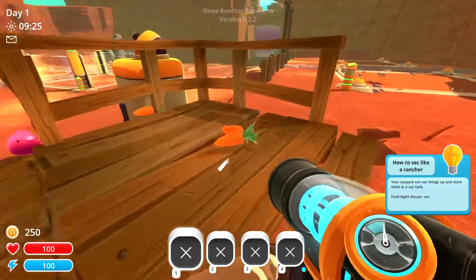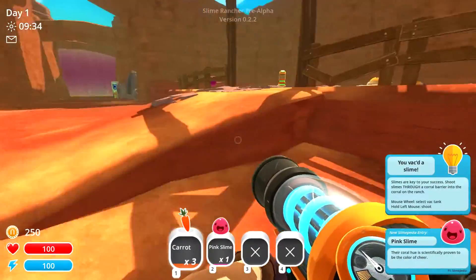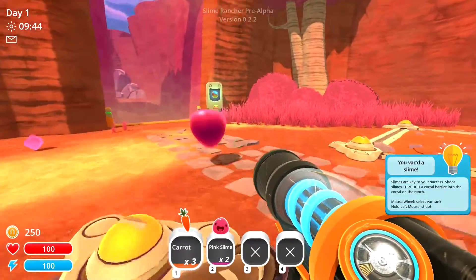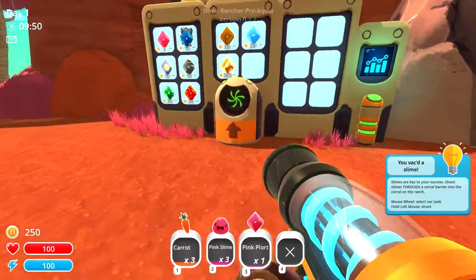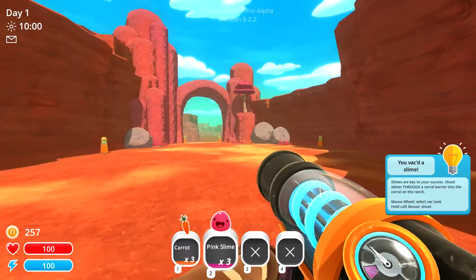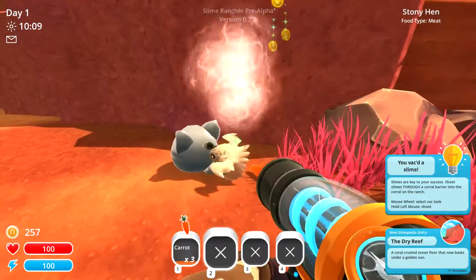Ever since recording the first look video of this game I have been having just a stupid amount of fun. This is Slime Rancher — basically you use a vacuum backpack to suck up these cute little bouncing slime guys, then you feed them and sell their excrement for money at this station here. You use that to upgrade your ranch area, maybe find different kinds of slimes. It's in pre-alpha right now and even then it's just an absolute amazing amount of fun.